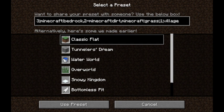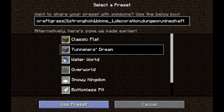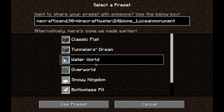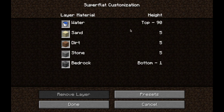We have Classic Flat, which is the one you saw. Tunneler's Dreams, which is 1 grass block, 5 dirt, and 230 stone. We have Water World, which is 90 water, 5 sand, 5 dirt and 5 stone — which is good if you're doing a Water World.